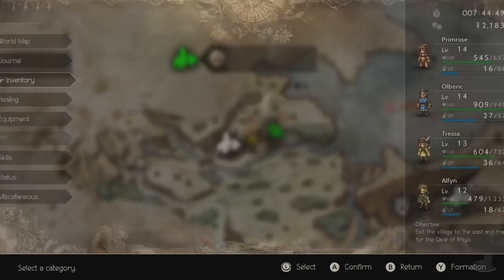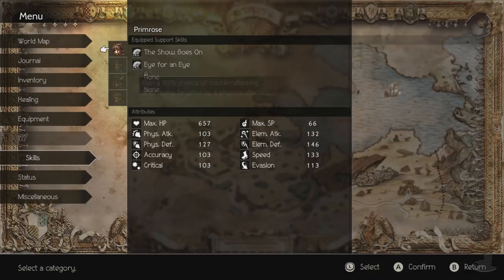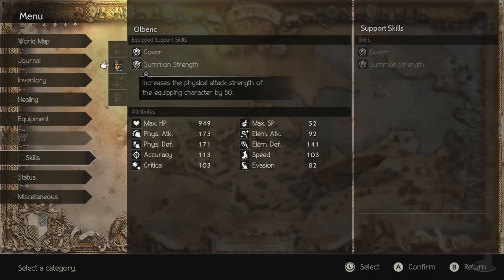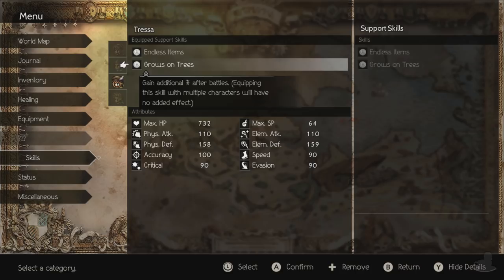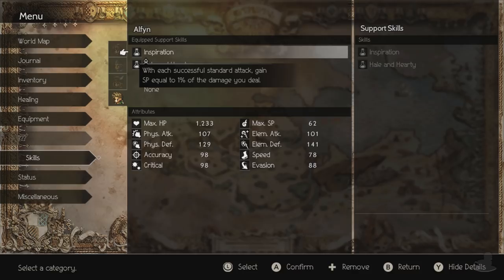Let's have a look at the skills I got. Equip support skills. We've got Eye for an Eye now — I think we got that between parts. Get a 50% chance of counter-attacking after being targeted by a physical attack. Got Summon Strength: increase the physical attack strength of the equipped character by 50, so it's much stronger. Grows on Trees: gain additional manis after battles — equipping with multiple characters has no added effect. And Inspiration: with each successful standard attack, gain SP equal to 1% of the damage you deal and increase maximum HP by 500. Very, very nice.